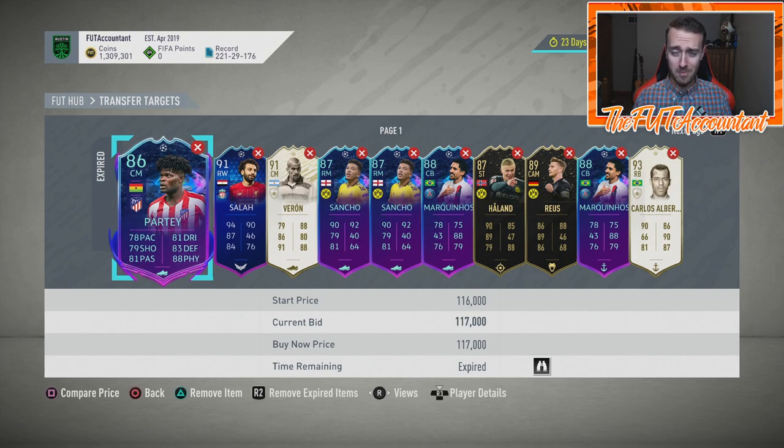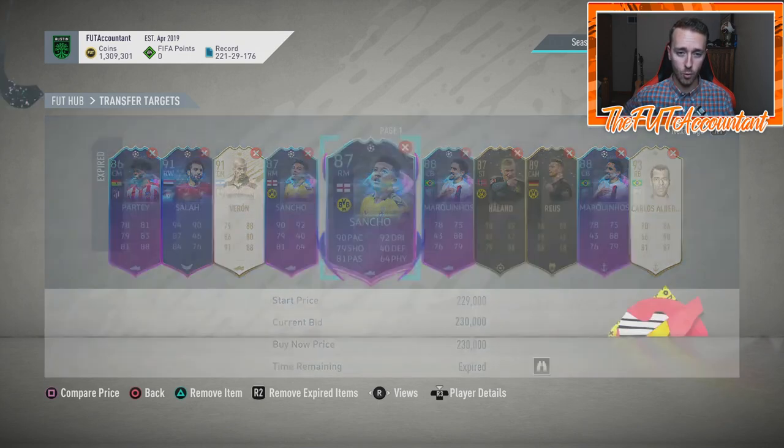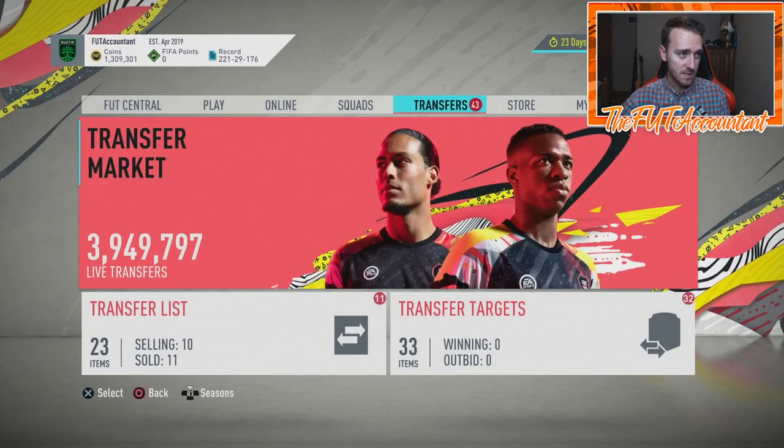Hey guys, it's Nate, aka the Foot Accountant. Welcome back to the channel. Today we have some things to talk about with Road to the Final price movement — some pretty crazy price movements today on FUT with these Road to the Final cards. I want to talk about that and some new SBC code that has been added to the game with a guaranteed Winter Refresh player pack coming, probably in an SBC format.